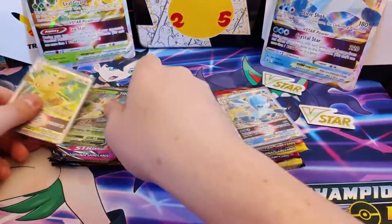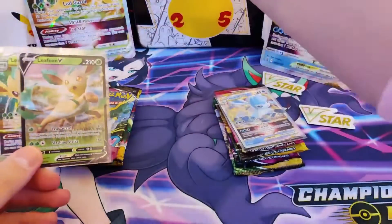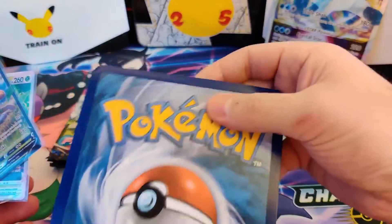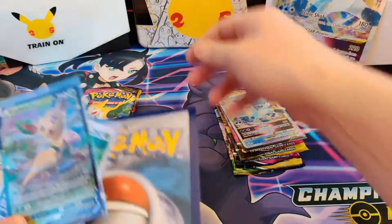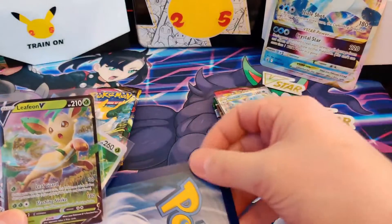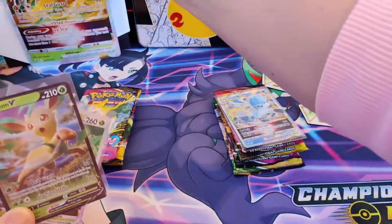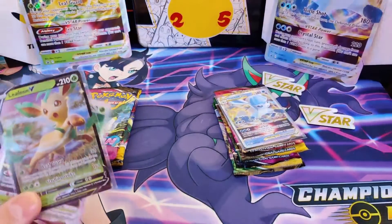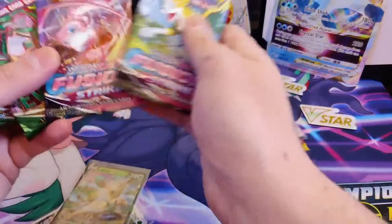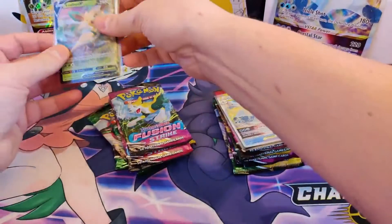Alright, two boxes. The Leafeon box with the V-Star and the V-Promo. Very nice, and of course the jumbo card - it's a bit bent on the top. After the problems with this one, I'll get the replacement - not the box but the pack. It's a rush product I guess, they rushed it. We've got four packs: two Evolving Skies, two Fusion Strike, and the V-Star tag thing. We're gonna put those two in the back.